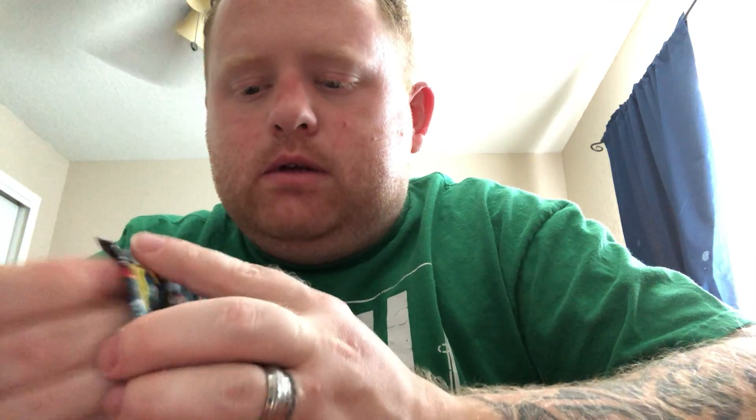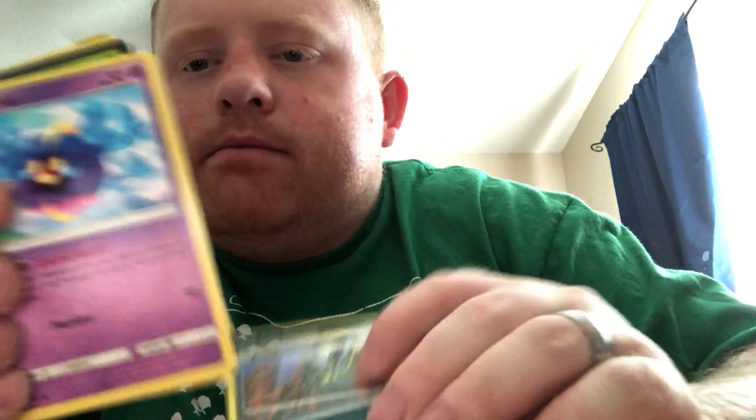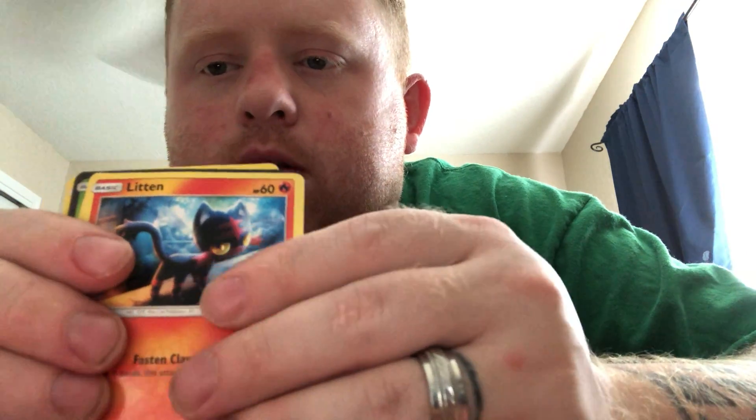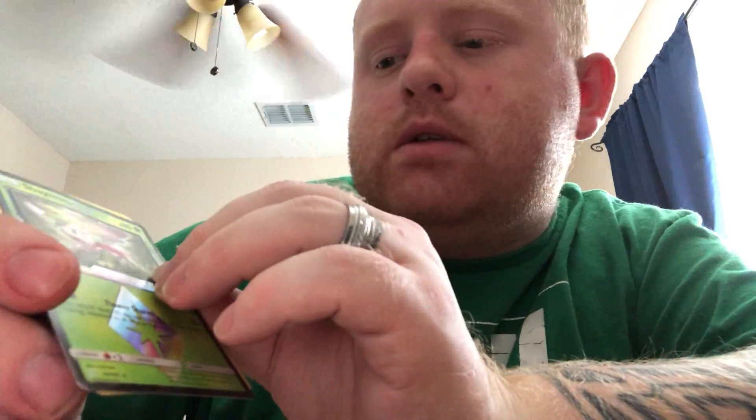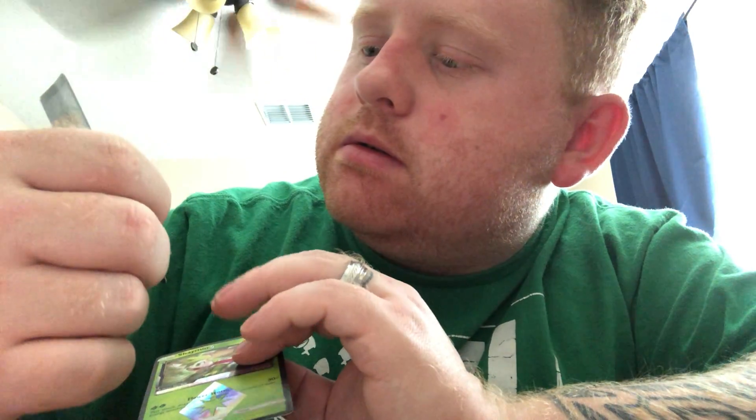We got a Pikarom for the pack art — see if we can find that card in these Team Ups. Water Energy, Torracat, Jynx, Hitmonlee — cool artwork there — Alolan Grimer, Cosmog, Litten, Grimer, Exeggcute, a Prism card, and Nidoking for the rare. That's a pretty cool artwork right there. I'm going to set that Prism aside.